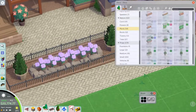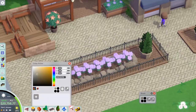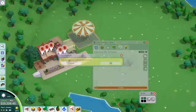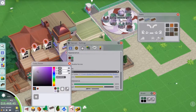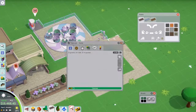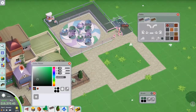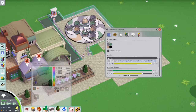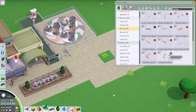It was time to start getting some rides into this park. We start off with the teacups. I was struggling to find room for a merry-go-round to the left of the facades, but in the end I decided against it — I'll find another space where it will fit a bit more nicely later in the build.